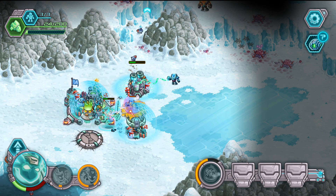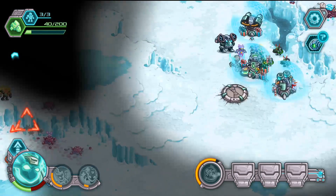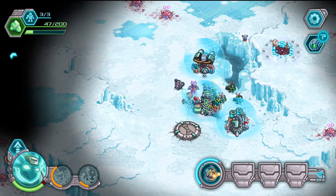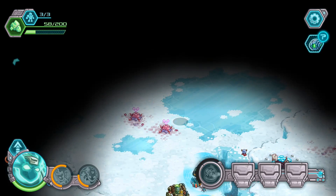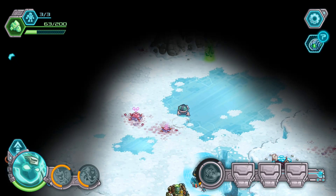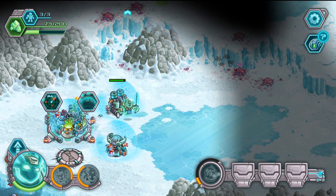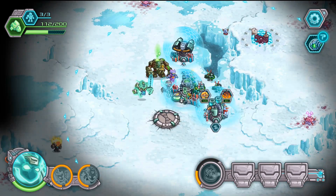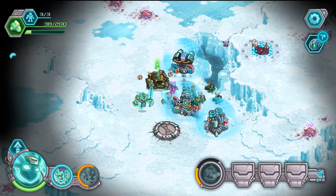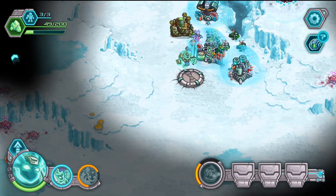The enemy is extremely strong. So now I'm gonna switch to brawlers for more ether-watts — there are more ether-watts in here somewhere. And then we're gonna build this one here — our ally turrets.